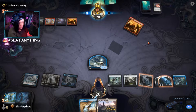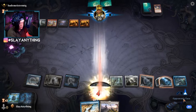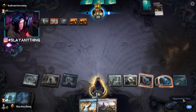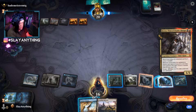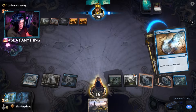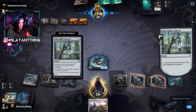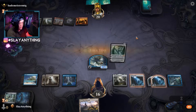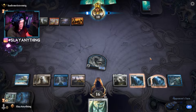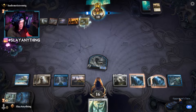We have an Essence Scatter ready for a creature. Opponent plays Village Rites again. We Essence Scatter their creature, create a 2/2, and use Soul Guide Lantern to exile their entire graveyard — including their beautiful Kroxa. We swing in for two, play Crawling Barrens, and end the turn. We consider whether holding Ugin was smart, but having Crawling Barrens should be a game changer.